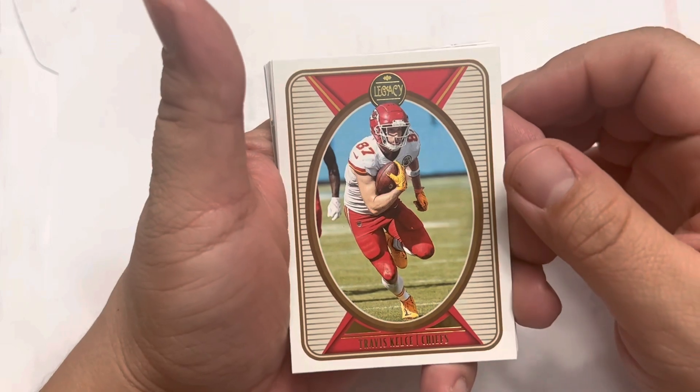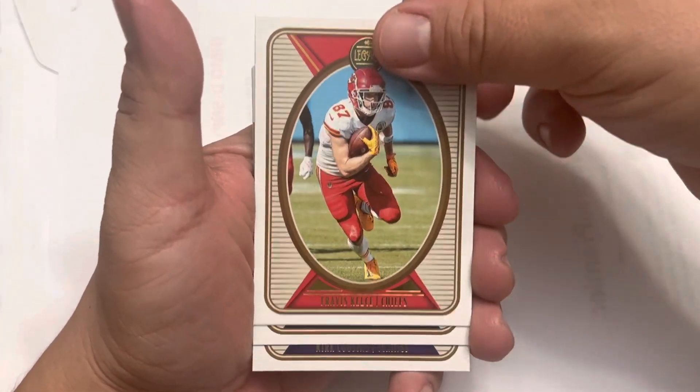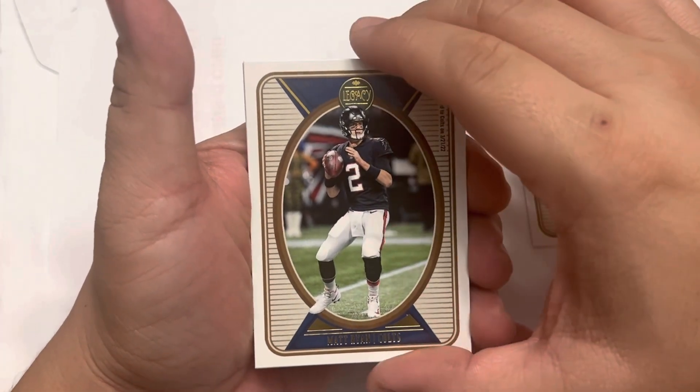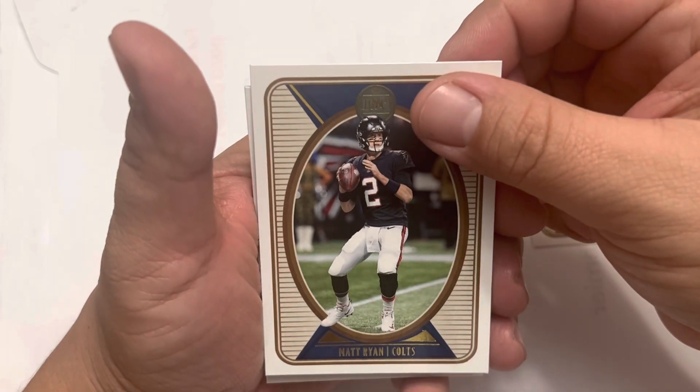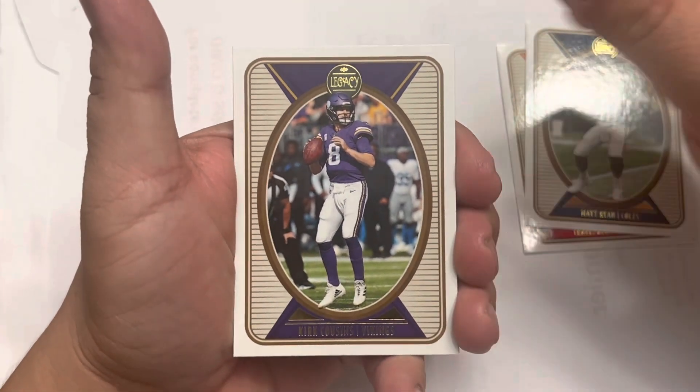We have Travis Kelce, Kansas City Chiefs. Matt Ryan from the Colts. Kirk Cousins, Vikings.